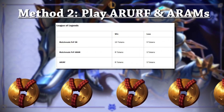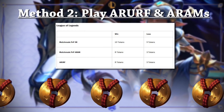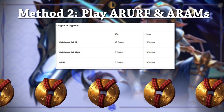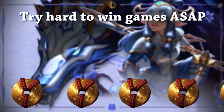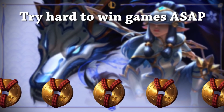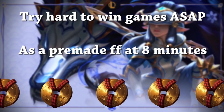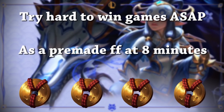The second method I recommend is playing ARAM or ARURF. These games will give you six tokens per win or three tokens per loss. ARAM might be a little better than ARURF — games are random and should end a lot faster. For this method there are two things you can do: try hard to win games as fast as possible to get your tokens, or as a pre-made of five you can FF at eight minutes to get your three tokens per game.